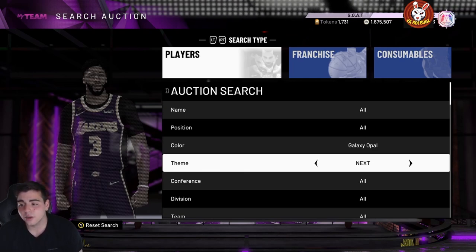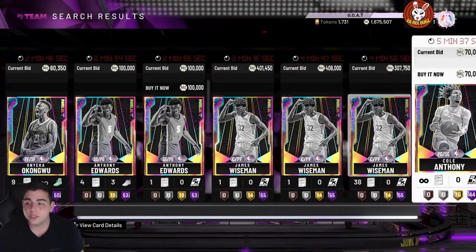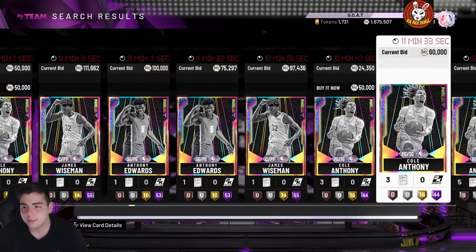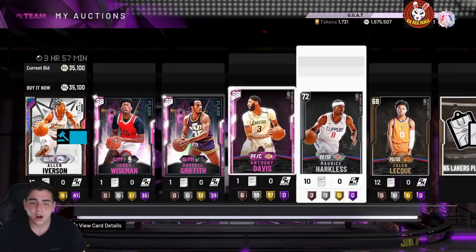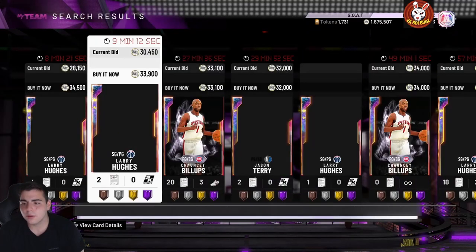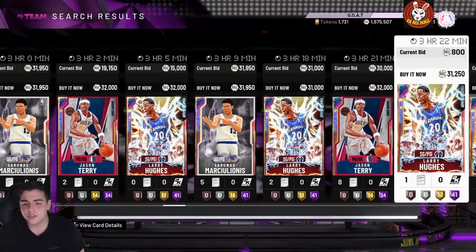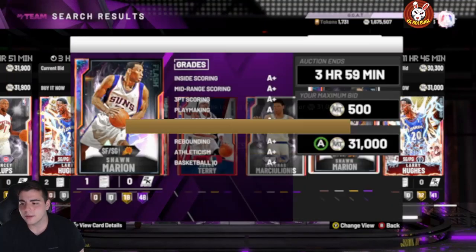Another good snipe filter is galaxy opal next. Right now Wiseman and LaMelo Ball are going for a ton, and Edwards too — Edwards is actually a buyout. Buy out Oneka, Cole Anthony, Edwards, and Hampton, then hope for Wiseman and LaMelo to pop up. If you sit on the cheapest galaxy opal snipe filter, you should be able to make about 100,000 MT per hour. I'd recommend picking up diamond Larry Hughes, Sarunas, and diamond Jason Terry for the enable filter.